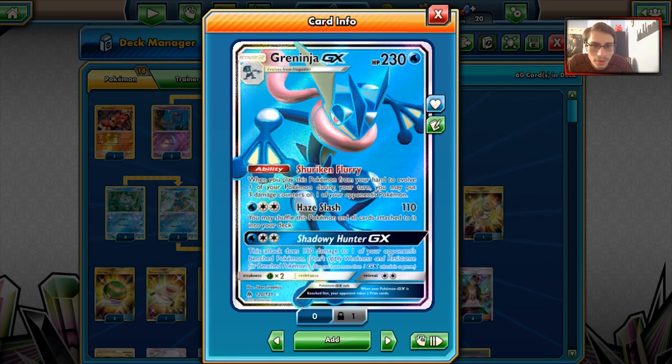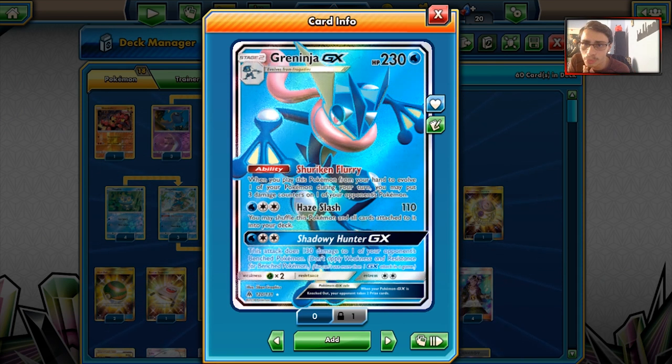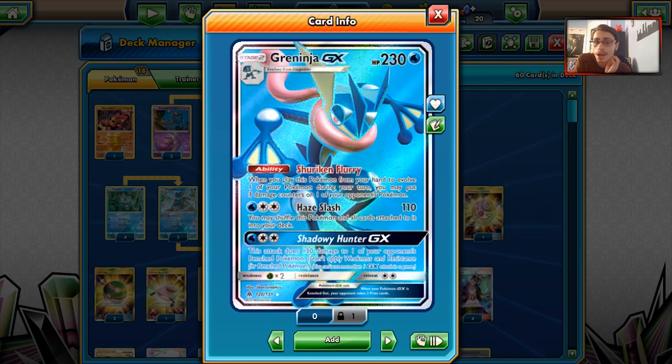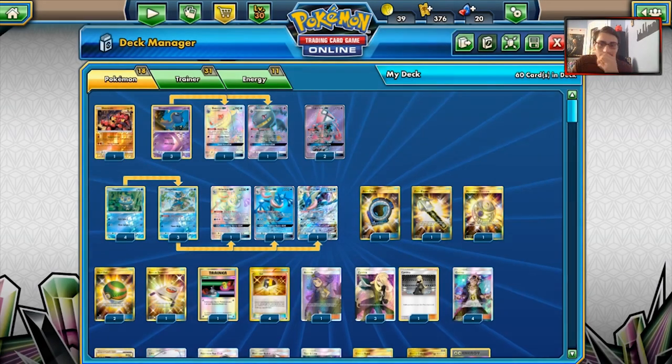The strong thing about Haze Slash is if your opponent doesn't KO Greninja, you can immediately shuffle it back into your deck and remove all that damage on it — that's really deadly, especially if you take a knockout with Haze Slash. You can really punish your opponent for not knocking you out. We also have Shadowy Hunter, which can do 130 damage to one of your opponent's best Pokémon. Tomb Hunt is probably going to be the main GX attack in this deck, but Shadowy Hunter is still good.